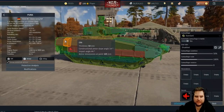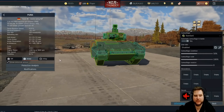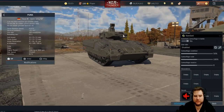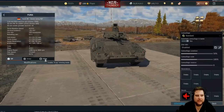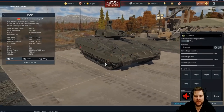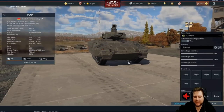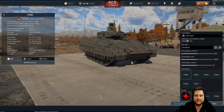It also has a ton of chemical protection, so anybody who's stock grinding is absolutely screwed against the Puma, and it only takes one or two shots of its gun to knock out other vehicles' guns. It also has a good electro-optical active protection system and a bunch of smoke launchers. This thing is nuts as a vehicle and has been since its introduction into the game. It is just insane.